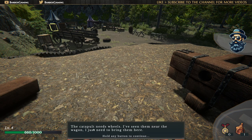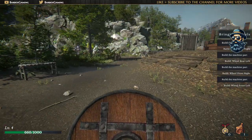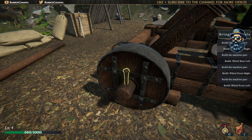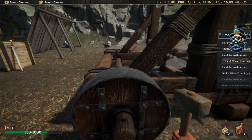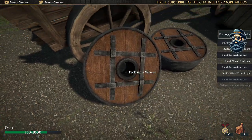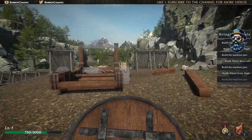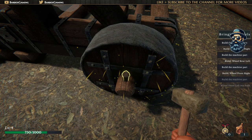The catapult needs wheels - I've seen them near the wagon. I just need to bring them here. You can only carry one per hand. I'm gonna start putting the wheels on. We need to put this big nail in here so the wheel doesn't come off the catapult. It's looking very nice and medievalistic with some metals. This wheel is very heavy! Let's get another wheel - it's far away, but good tactics mean placing things in the far distance so you'll be a little faster in your construction.